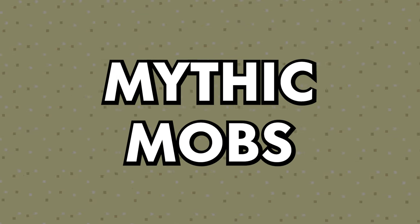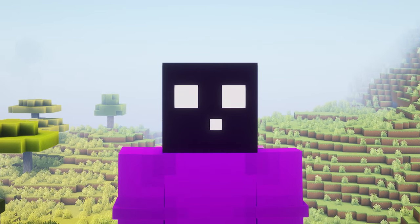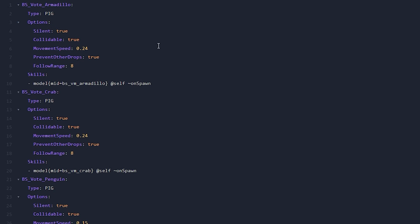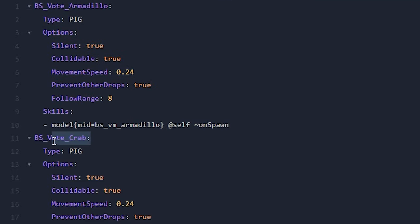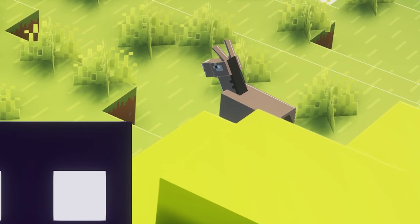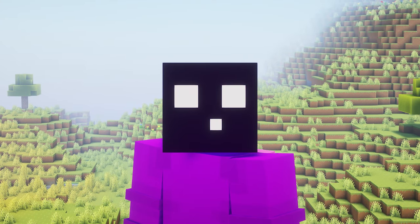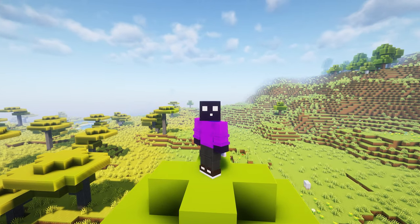Next up, we got Mythic Mobs. Mythic Mobs is a very cool Minecraft plugin which allows you to make custom mobs inside of Minecraft. The models — so the mob you actually see in game — those are added with Model Engine. But the configuration of a mob: how fast they are, how many lives they have, how they behave, what they can do — everything that makes that mob that mob — that is all done with Mythic Mobs. It is incredibly cool to have custom mobs inside of your server. Mythic Mobs can add any mob you want to the game. It's an incredible plugin used by many Minecraft servers that really want to create a unique experience. Highly recommended.